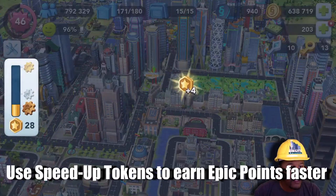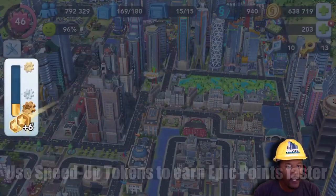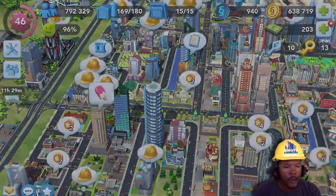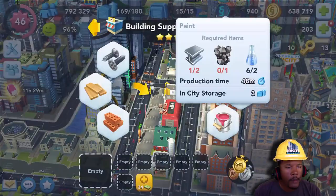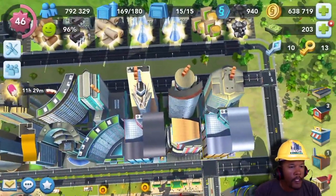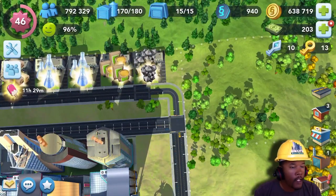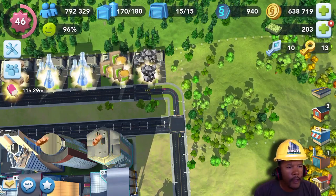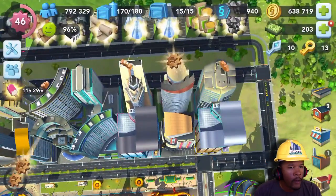Tip number three is to use your speed up tokens. When you unlock the Department of Epic Projects it will award you with some speed up tokens to start off with — don't just use them all right away. Consider which tokens you want to use for which tasks. If you're producing something like hammers or nails, I wouldn't use any coins for that. For things like planks that take 20 to 30 minutes, especially if you have a lot of them to do, then I would use a turtle speed up token.